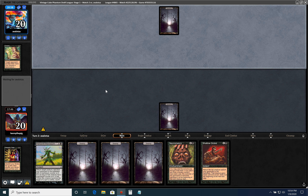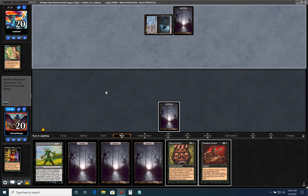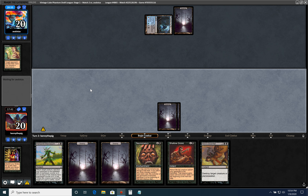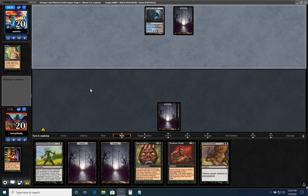So yeah, not great for us, but Shallow Grave was certainly a good draw. If he plays Urza, I can kill it and put my own Urza — well, his Urza — into play.